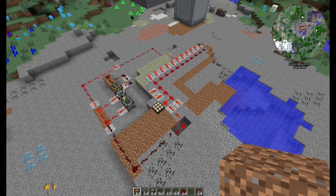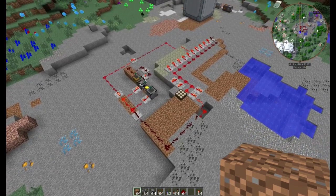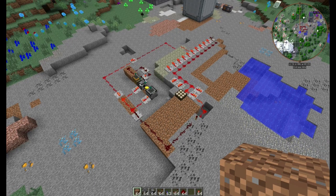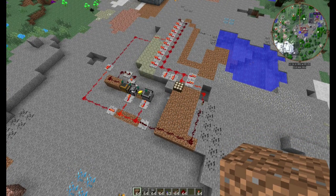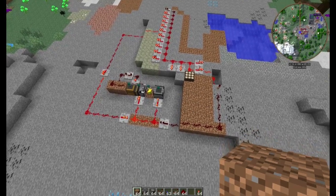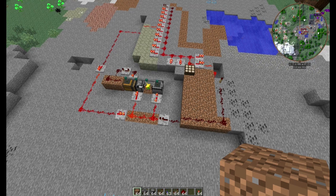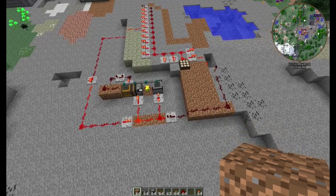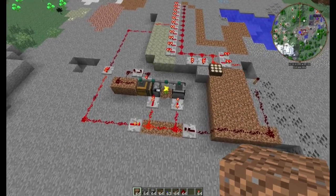Man kann das Ganze natürlich auch mit einem Rednet-Controller machen, oder mit ComputerCraft – also über Lua, das geht natürlich genauso. Aber ich wollte die Vanilla-Variante haben, erstens weil Vanilla eben auch interessant ist, zweitens sind Redstone-Schaltungen natürlich interessant. Und dann kann man hier mehr erkennen, was passiert eigentlich. Man kann das Ganze auch mit Gates und irgendwelchen Sensoren machen, aber fangen wir mal einfach ganz logisch an und beginnen hier unten.